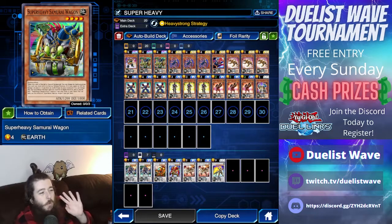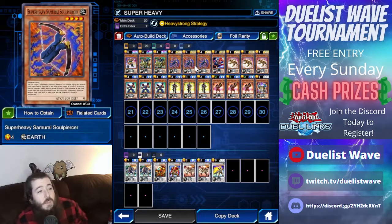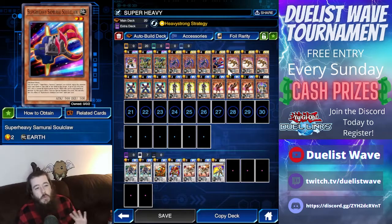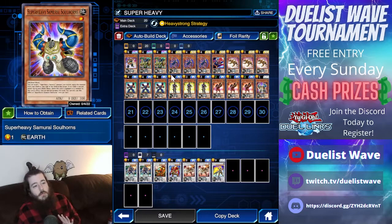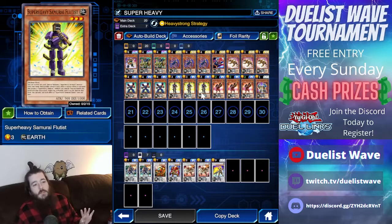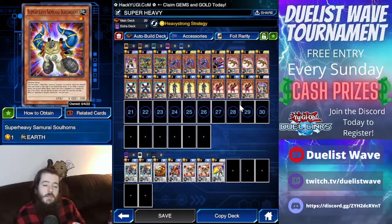When you search, you can add one Super Heavy Samurai Soul monster — that's the Soul Piercer, Soul Claw, Soul Peacemaker, or the Soul Horns. You can't add a Magnet or a Flutist; you can only add the Soul monsters, basically the ones that are equips that equip to your other monsters.